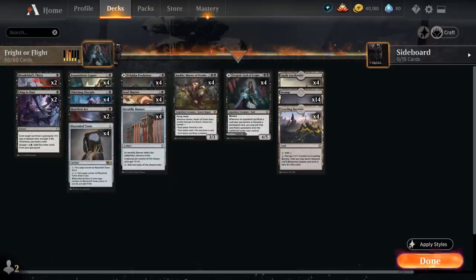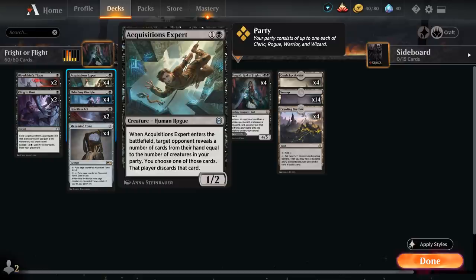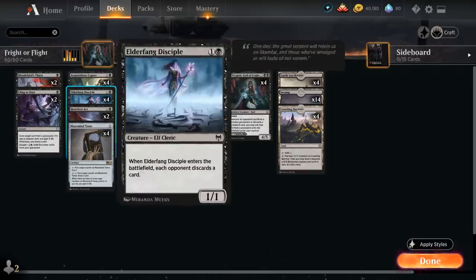At two mana we've got a full playset of Elder Fang Disciple from Kaldheim, a 1/1 Elf Cleric that when it enters the battlefield makes each opponent discard a card. We also have the full playset of Acquisitions Expert, a 1/2 Human Rogue that when it enters the battlefield has target opponent reveal a number of cards from their hand equal to the number of creatures in our party. We've got both Rogues and Clerics to fill out our party, and we can choose one of the revealed cards to make the opponent discard.